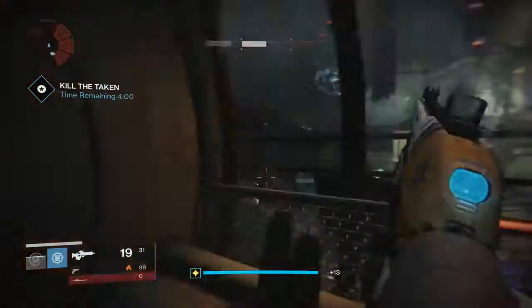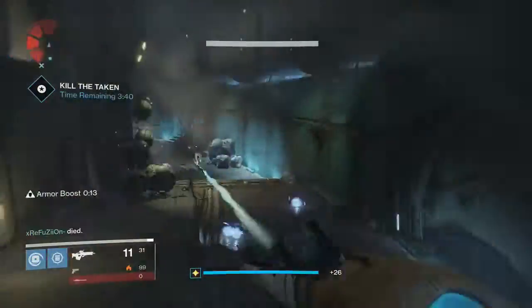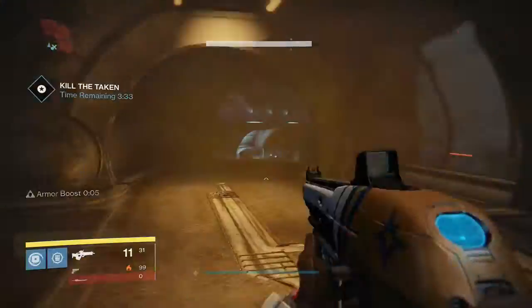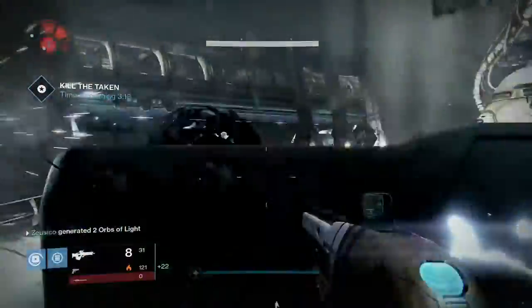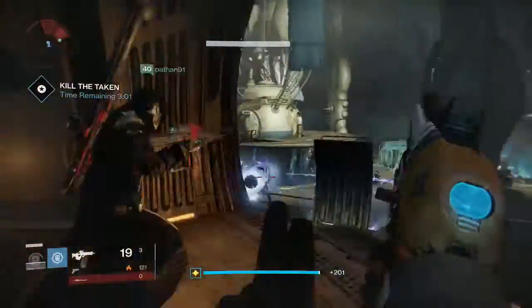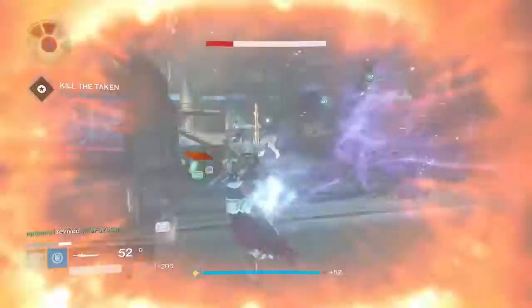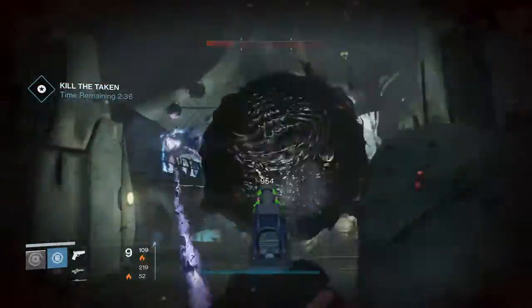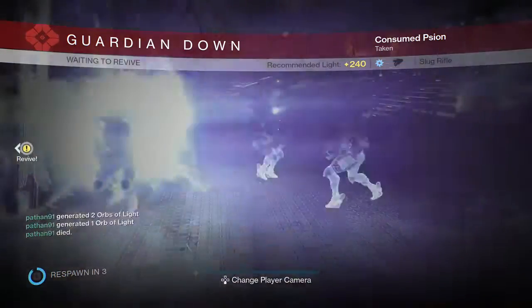Basically the sniper is the exotic version of the Black Hammer — same perks and everything. I just tried it out really quick and it sounds awesome, the damage is great. I'm pretty sure it's gonna be a really good sniper for the King's Fall raid. I would definitely recommend being at least 290 light level because it is gonna be tough, and definitely get a fireteam. I'm just gonna leave you here with the gameplay of the actual mission — take care, goodbye.